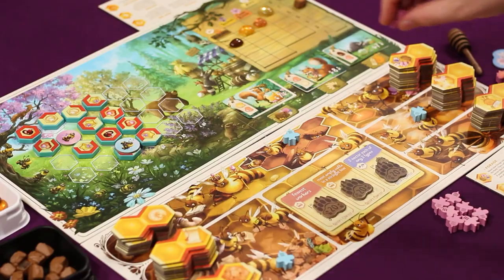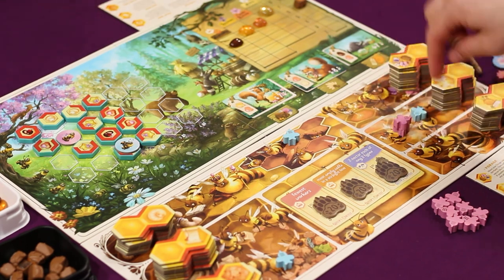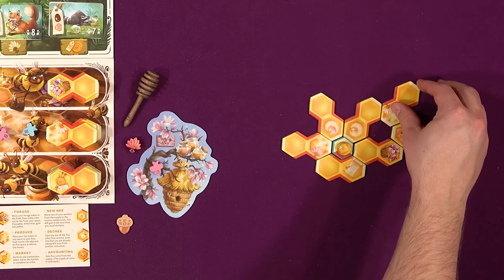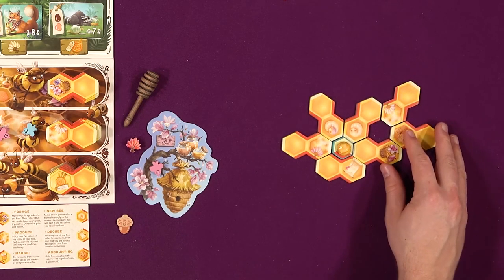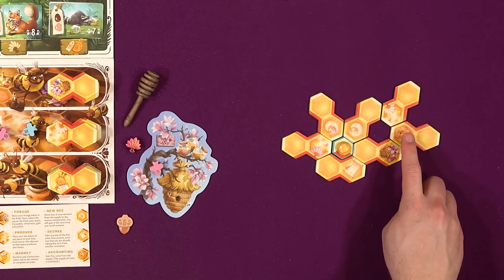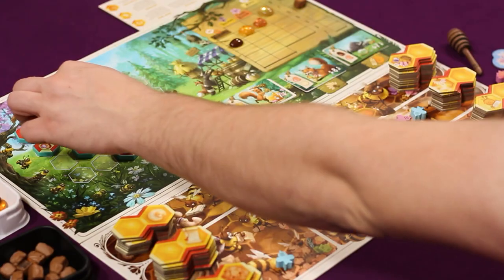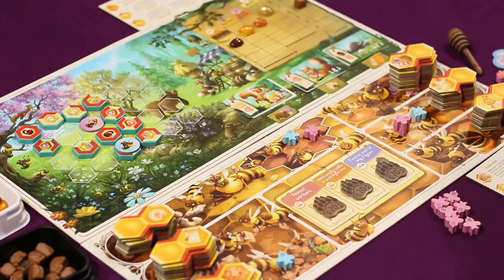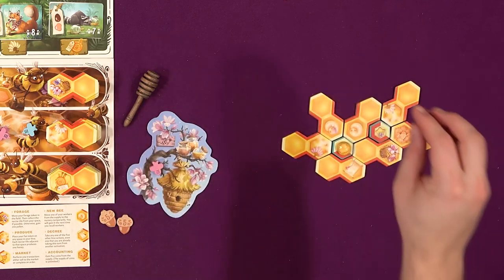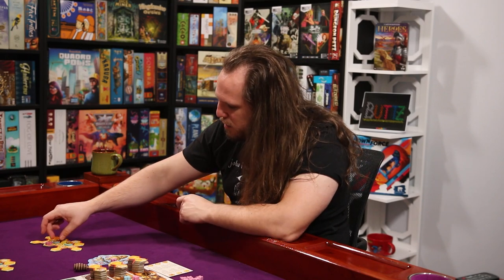I'm going to put two bees out - five dollars for my accounting. I'm going to get a fan and put it right here and complete a cell just like that. I'm going to go ahead and get a new bee and get five dollars. I will get a foraging action - move forward one and grab this. Boom boom. And then I can also fan and I'll just get a rosemary nectar. Bam.